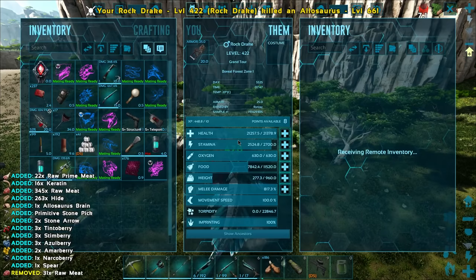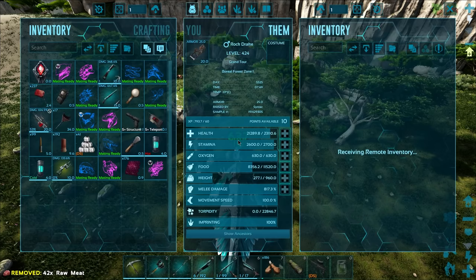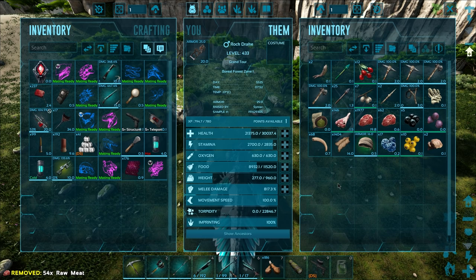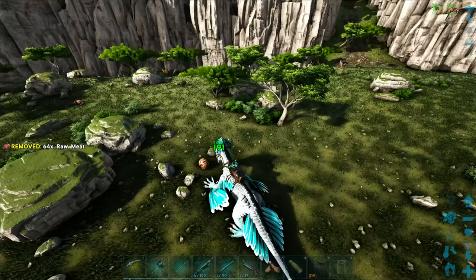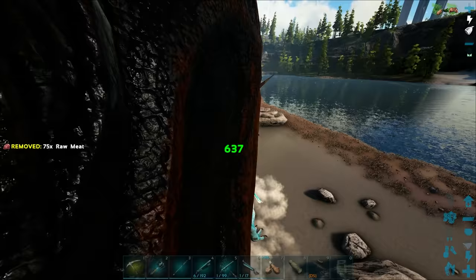How much do we get per level? That's like roughly 900 per level on health - I'm really happy with that. So maybe like 30,000 health total. I think I kind of want to get the stamina up as well - 135 per level on that. We'll pump in two for the moment and more later. I do want to pump a couple levels into melee damage just so we can kill things quicker and level. I just want to level it just a little bit, then we'll head on over to Ab and try to actually get some rock drake saddles.